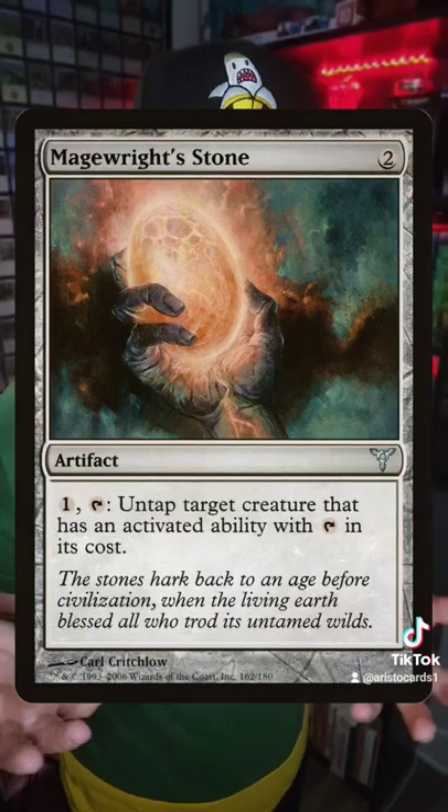And you're going to need some other pieces in order to untap him so you can keep tapping him multiple times to create those treasure tokens. At this point, we've got a lot of cards in Commander that can create treasure tokens. Him only being able to create two, and you have to tap him, wait until your next turn to untap him and use it again — there's not a whole lot of value there.